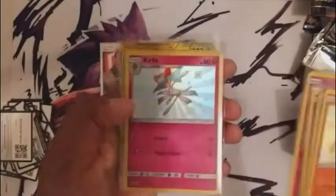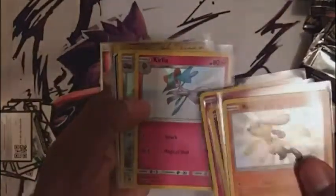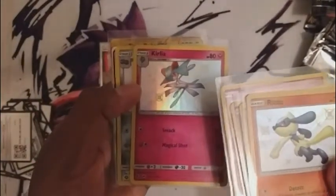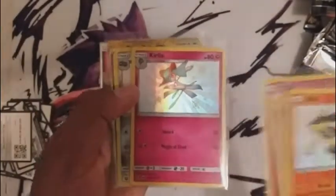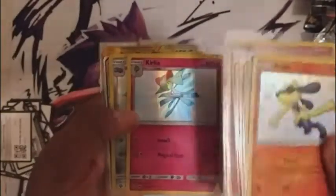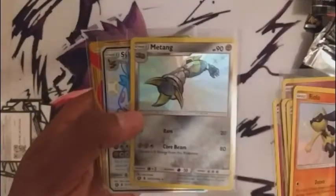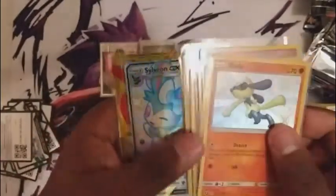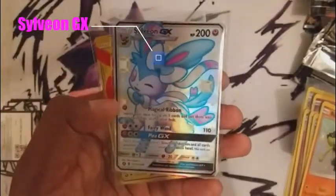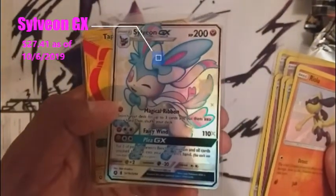We got a shiny Shuppet or Ralts — by the way, I have one of these currently at PSA getting graded, so TBD. We now have Kirlia, and if you checked out the original Hidden Fates announcement video, we actually got ironically two full art cards — one was the Gardevoir, so we now have that full evolutionary line. I had Beldum, I now have a Metagross. And then a Sylveon GX, which I think alone is amazing — the centering is PSA 10 worthy, I want to say.